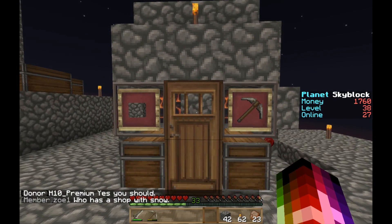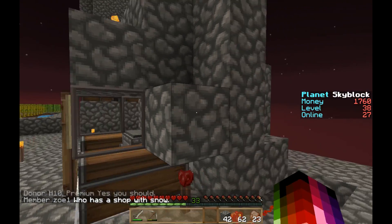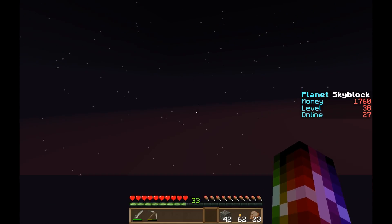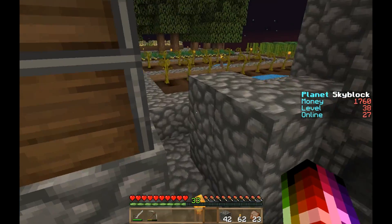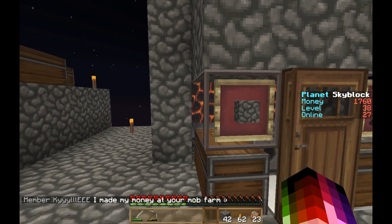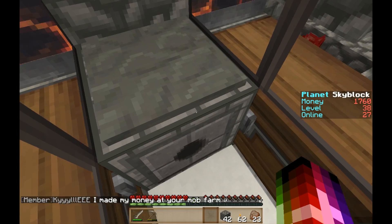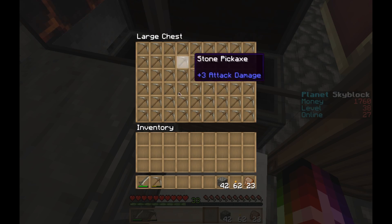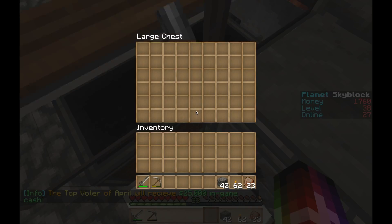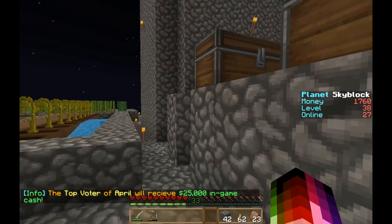Here's the final redstone farm I built today. As you can see, there's a pickaxe and a piece of cobblestone — this is actually an AFK cobblestone generator. So you walk in here, you flip this lever, this dispenser starts shooting out pickaxes from this chest, and you destroy the cobblestone. There are hoppers under here that put the cobblestone into this chest.